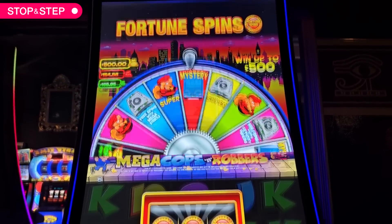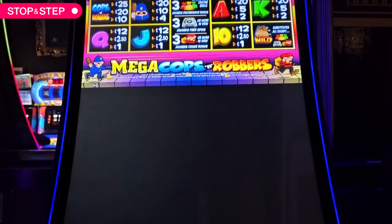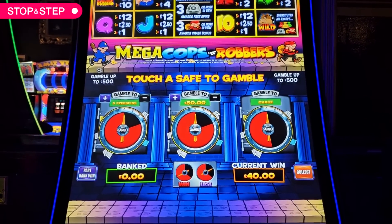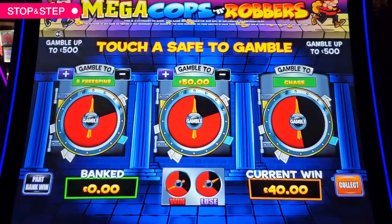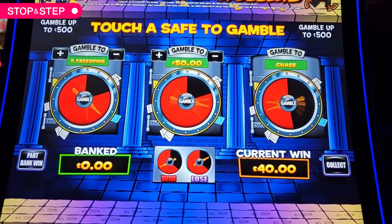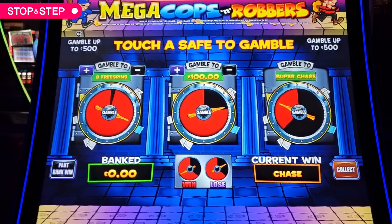Oh 40 — that's actually good for that. Cost six here, don't have to gamble it but I want it. Chase. 75 pound value on chase. Seven.